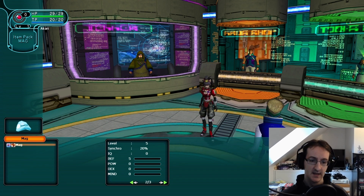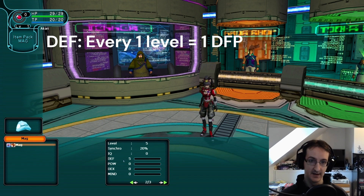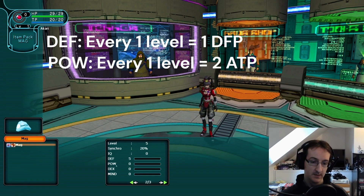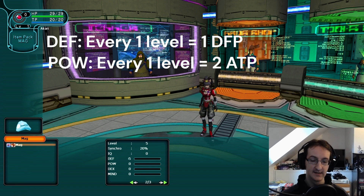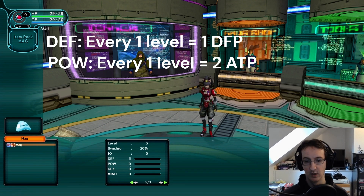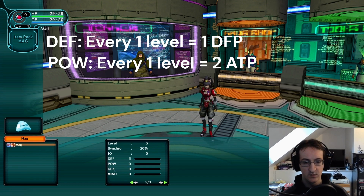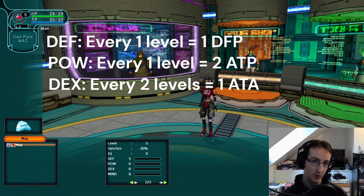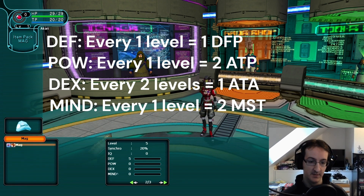The way the stat distribution works: for defense, you get one DFP (defense power) for every one point of DEF on your mag. POW — every one level of power gives you two attack power. So theoretically if you could get power to 200 it would give 400 attack power, but because there's always a minimum of 5 defense, the maximum is actually 195. For dexterity, every two points gives you one ATA (attack accuracy). And mind works the same as power — every one point of mind gives you two mental strength.